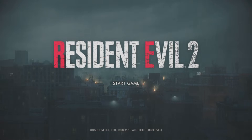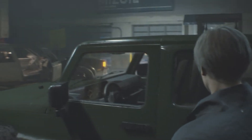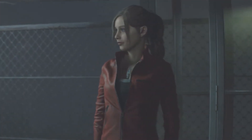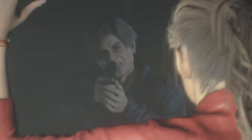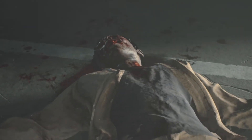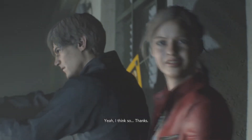First off, the story. You choose between one of two characters: Leon Kennedy, a Raccoon City police officer on his first day of duty, or Claire Redfield, a young woman entering the city looking for her brother. Both of them meet up outside of a gas station, where Leon first encounters some of the walking dead inside. They travel to the police precinct, where they are split up. Each one now has their ways of contending with the horrors inside, and finding their way to safety.